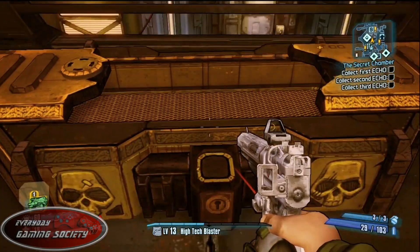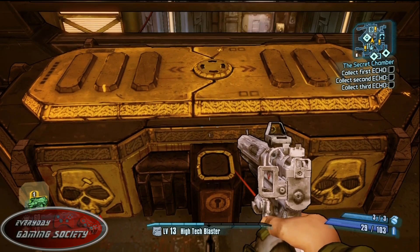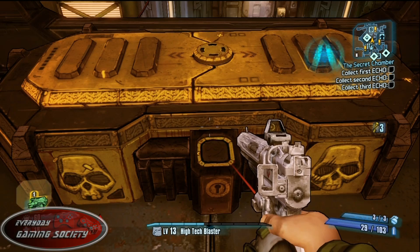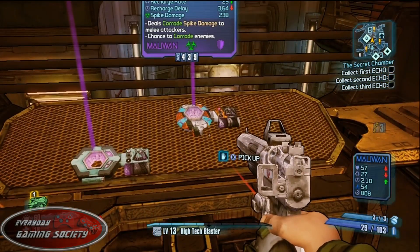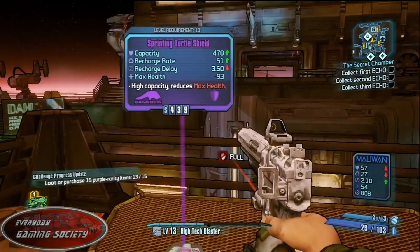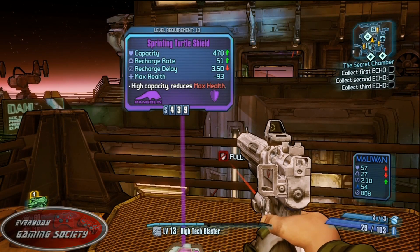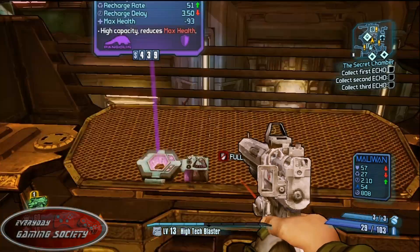Spacing them out over time means you don't burn through your golden keys all at once. You can open this chest as many times as you have golden keys, and it'll give you cool weapons, new upgrades for your O2 kit, and your shield generators as well. It's the easiest and most fun way to do Borderlands Pre-Sequel — I had a great time with it.